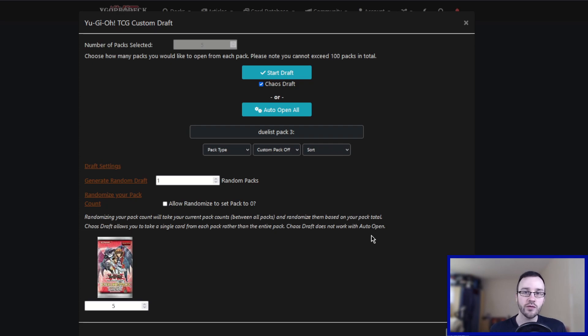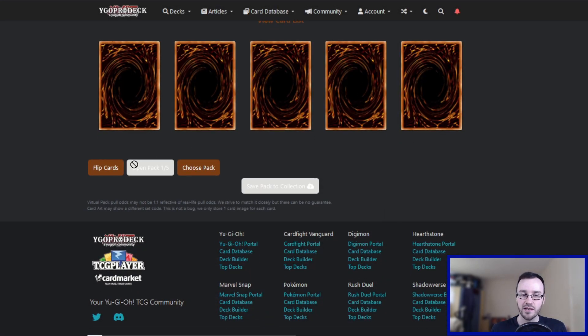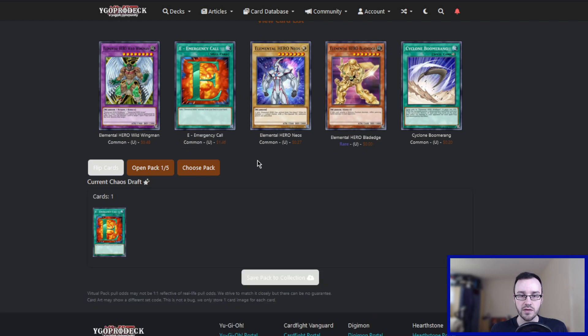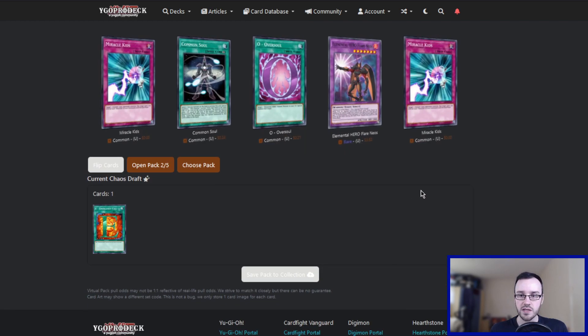Welcome back to another episode of Generation Draft GX. Last week we did manage to take down Sam using our Battery Men strategy in a quite convincing 2-0. Unfortunately we did lose our force back, and we're only getting five of our side set for this week, which is Jaden Yuki 2. There's not a ton in here. Card Trooper is the chase card. We'll have to see if we can get it. I don't really think we're looking for Blade Edge, so I think I'll take E-Emergency Call here.